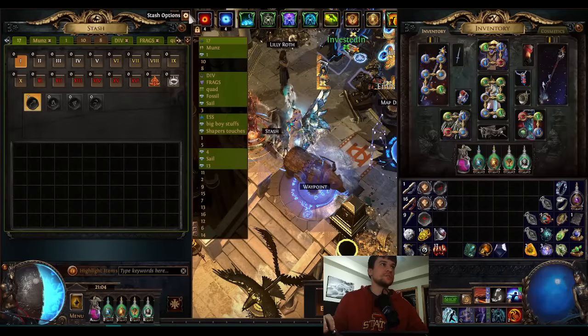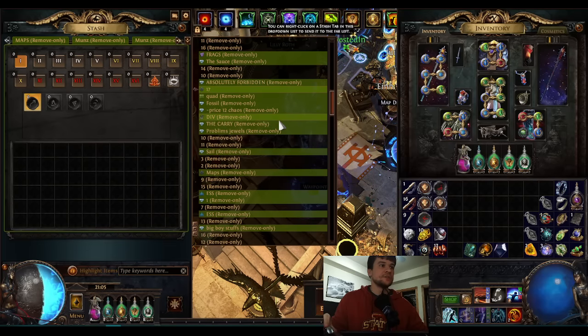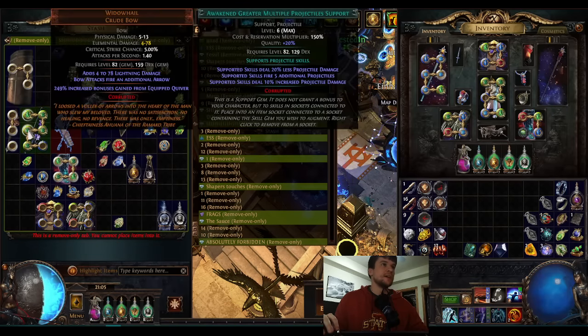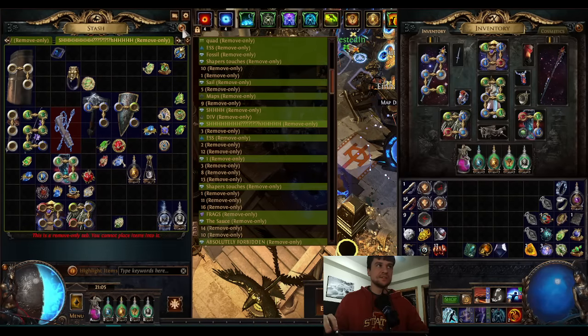Anomalous Mana Leech — if we look at our remove-only tabs — is the regular Mana Leech gem, but instead it has: supported skills have 10% increased damage for each 200 mana you've spent recently at 23 quality. On mana builds, your mana spent recently gets to pretty stupid numbers. For Mjolnir, this makes Cyclone hit significantly harder, which gets you to a point where you can comfortably leech 20% per second. It's significantly harder to do this without Anomalous Mana Leech, just using regular Mana Leech. So this is a nerf.